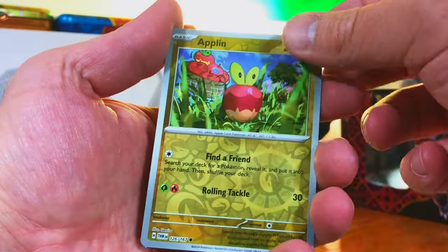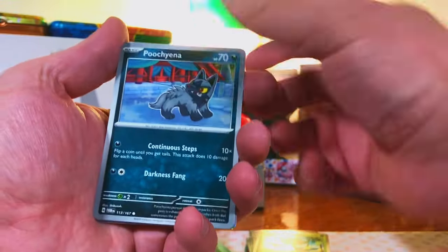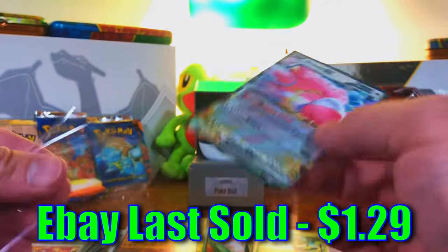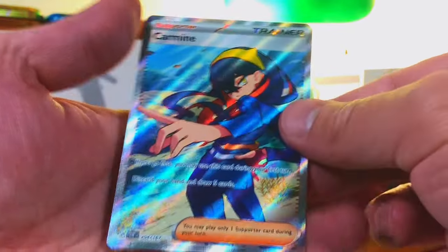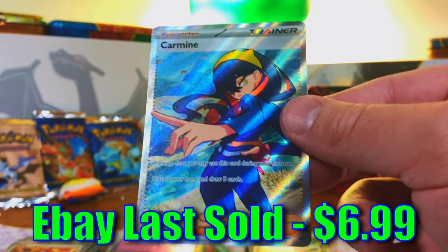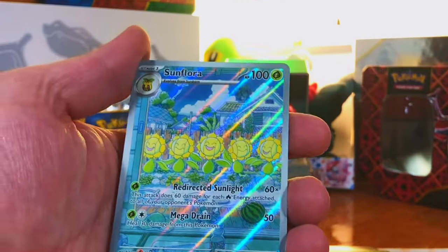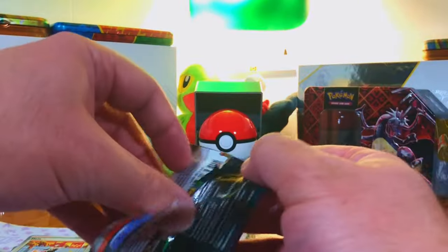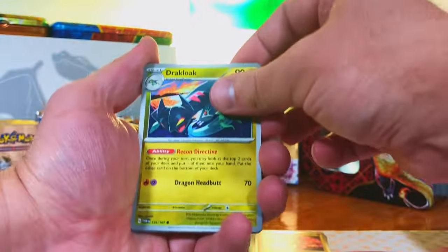Now we're into Twilight Masquerade — let's see if we can do better. First hit: Blissey EX out of Twilight Masquerade. Then Carmine Full Art — now we're cooking, this is an awesome pull. Twilight Masquerade is starting off hot! We pull the Sunflora Illustration Rare again — love that illustration rare, we'll take it. Three hits in four packs so far, wow. I definitely think there's an SIR in these packs.